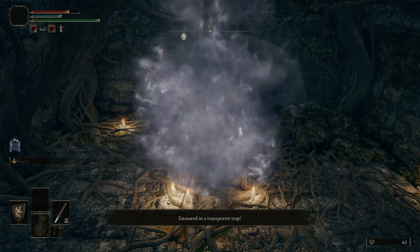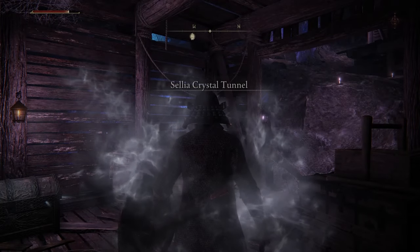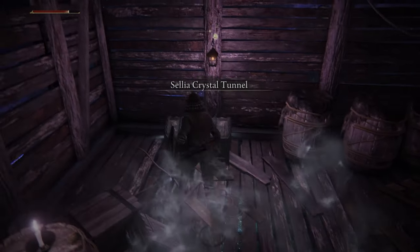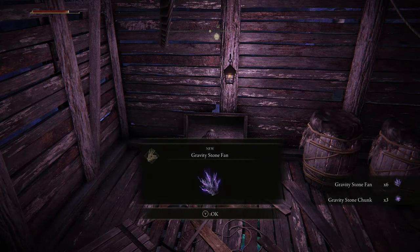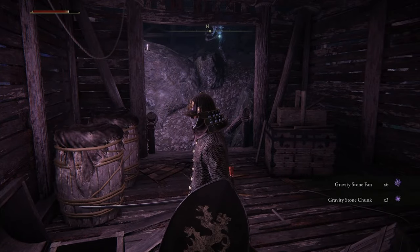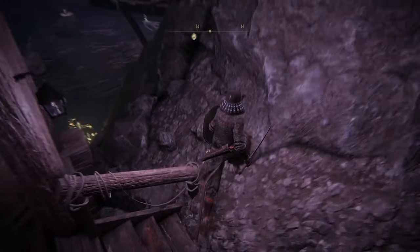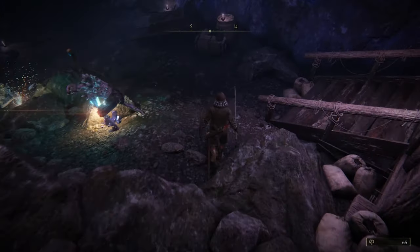Once you get teleported, you'll be in the Sellia Crystal Tunnel. You're going to want to open the chest here so that you can get these two items: the Gravity Stone Fan and the Gravity Stone Chunk. After you gather those items, run down these little steps and go down to the left.